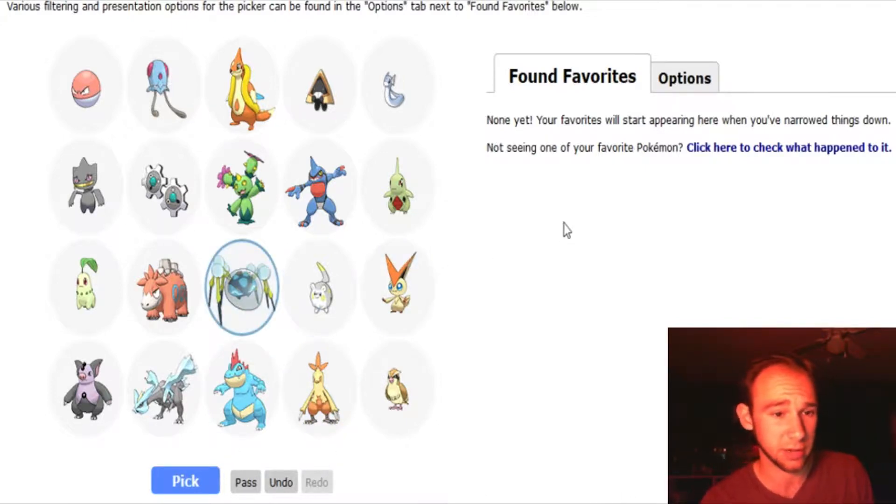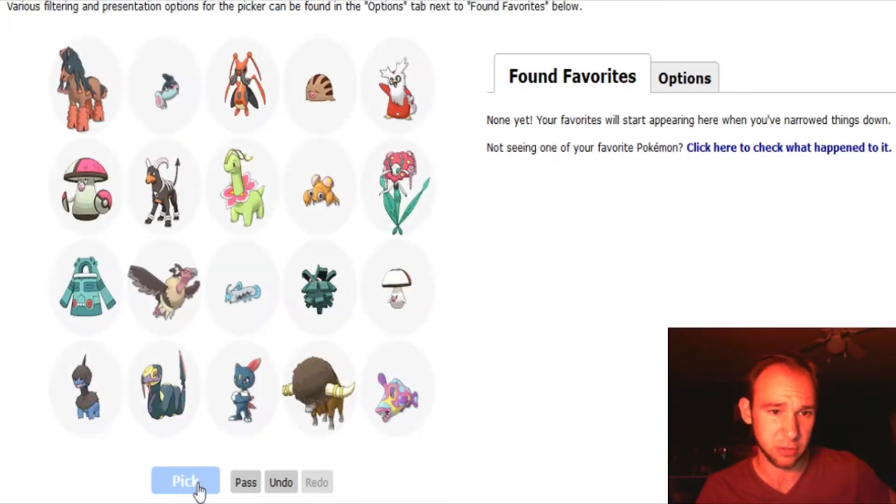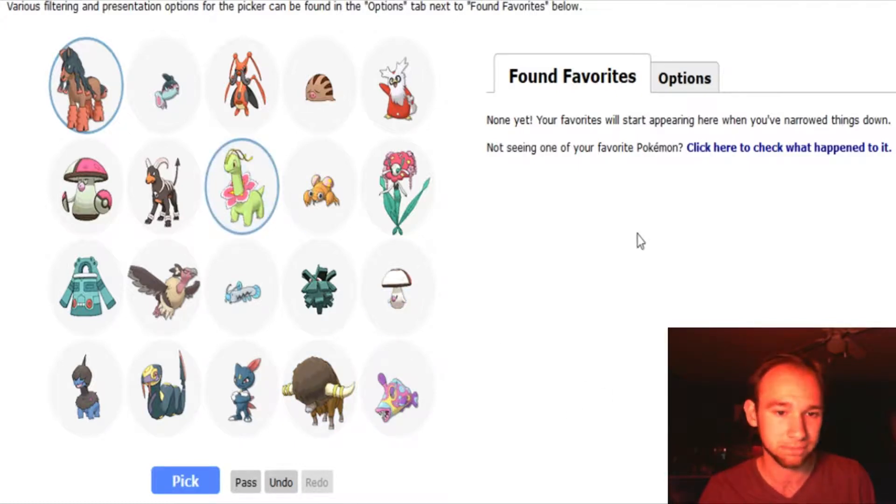Araquanid has quickly become my favorite Gen 7 Pokemon, by far. Feraligatr is really cool. I like Mudsdale a lot. I hate Seviper — will never pick Seviper. Meganium's pretty cool. Yeah, that'll do it for this one.